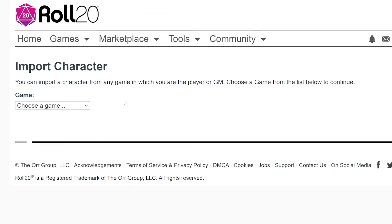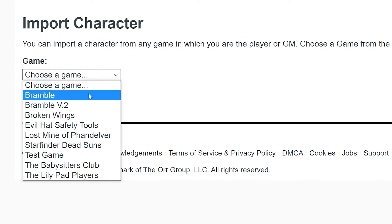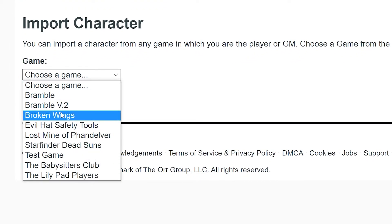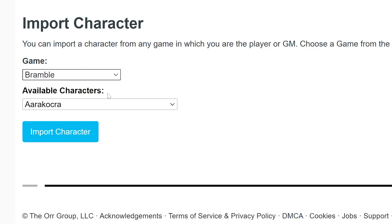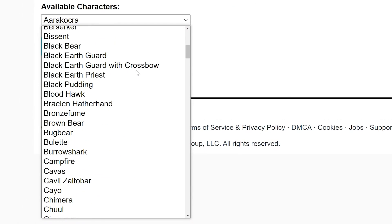Click on the drop-down box under Game. This will show a list of all the games you're a part of. Select the name of the game the character you want is in. A new drop-down will appear called Available Characters — these are all the characters in the chosen game that you have editing permissions for.